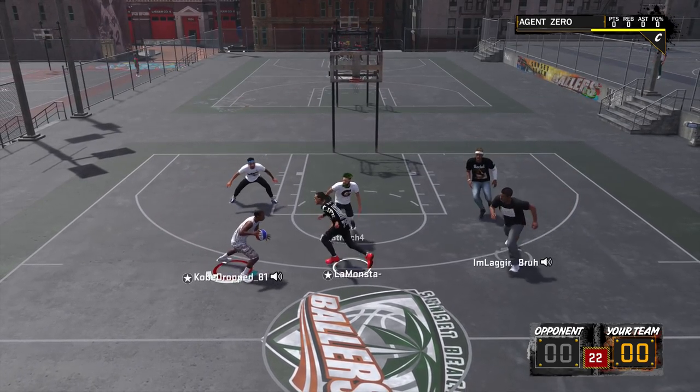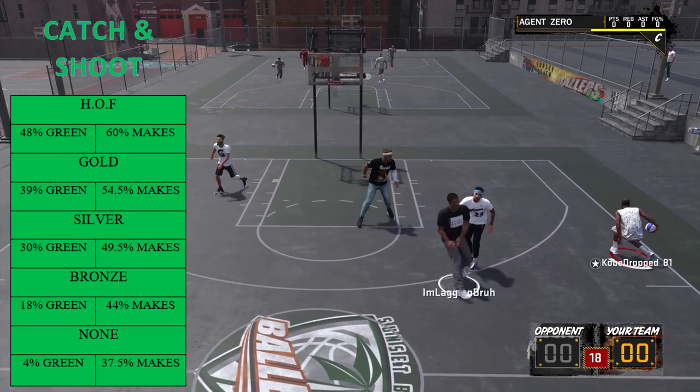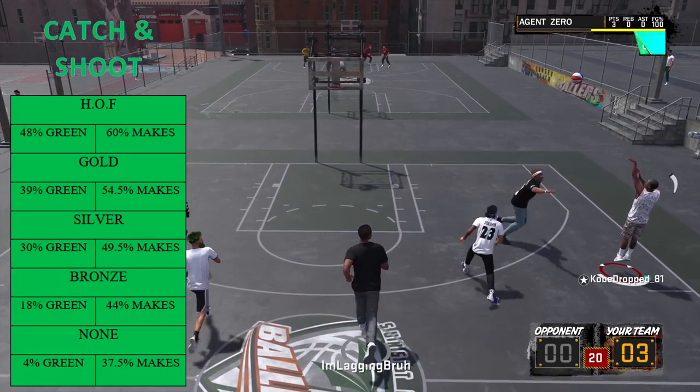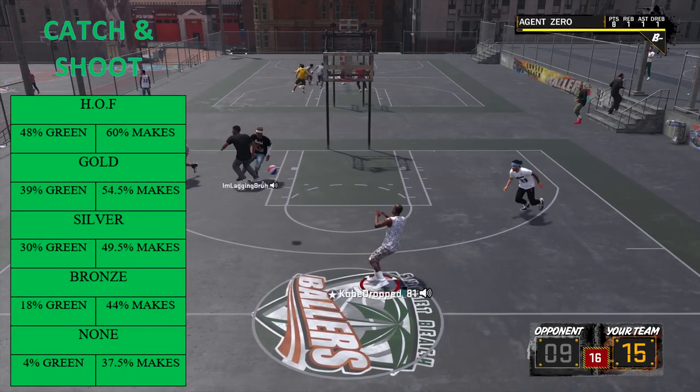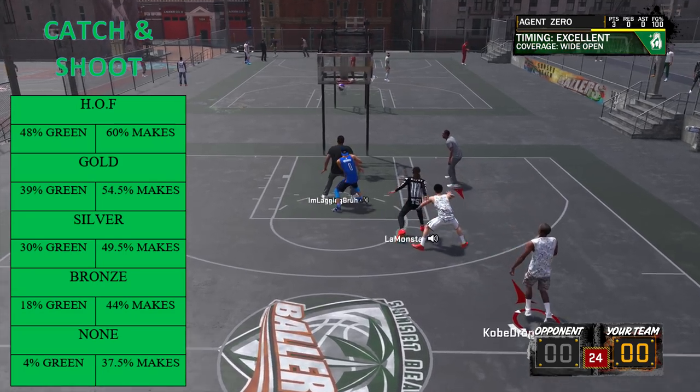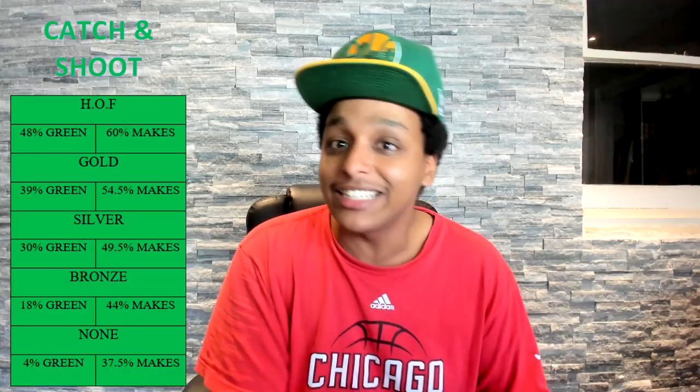They did the sharpshooter badges first, which I'm most interested in. Next up is catch and shoot — and through experience, catch and shoot is a deadly badge. Without it you get four percent green and 37.5 percent makes. At bronze: 18 percent green, 44 percent makes. Silver: 30 percent green, 49.5 percent makes. Gold: 39 percent green, 54.5 percent makes. Hall of fame: 48 percent green with 60 percent makes. Statistically, catch and shoot takes the cake — you go from four percent green to almost 50 just from getting the hall of fame badge.